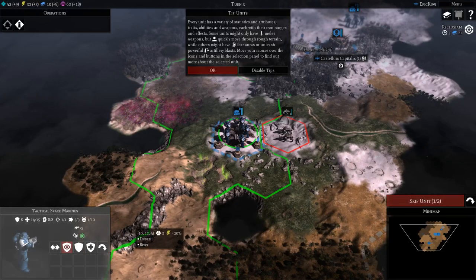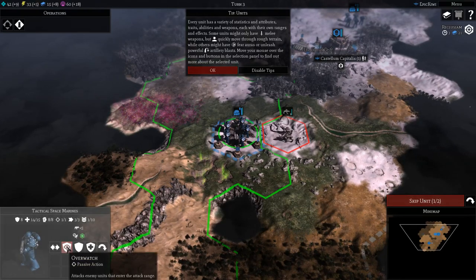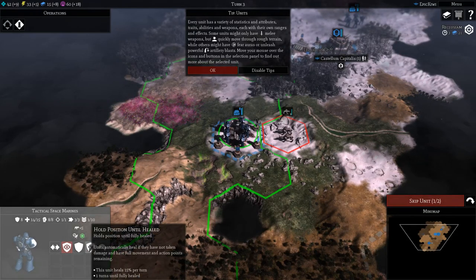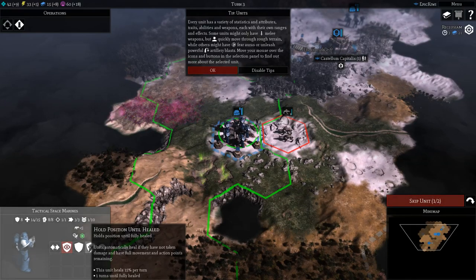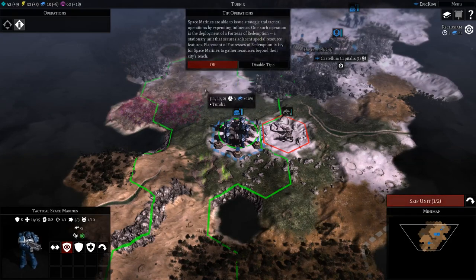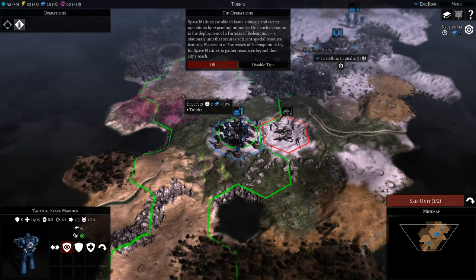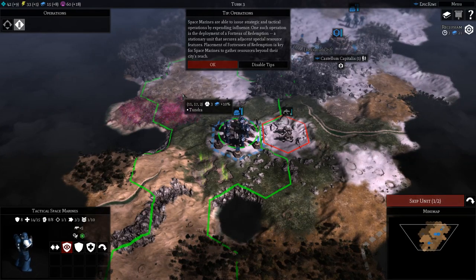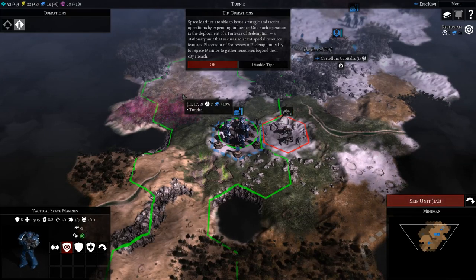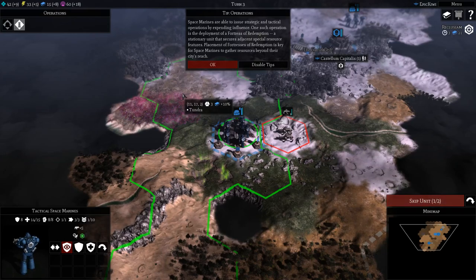You can disband the unit, put it into overwatch, hold position, hold position until healed — which means you can't move — or skip the unit's turn. Space Marines are able to issue strategic and tactical operations by expanding influence. One such operation is the deployment of a Fortress of Redemption, a stationary unit that secures adjacent special resource features.